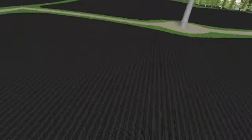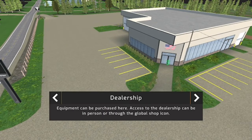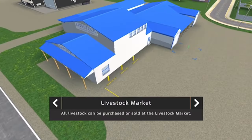At the dealership, equipment can be purchased in person or through the global shop icon — there's a money sign by the door. At the livestock market, all livestock can be purchased or sold. This is kind of the town area.